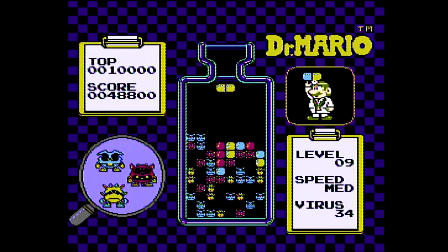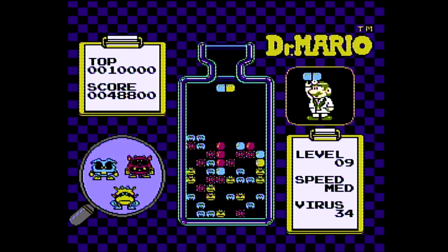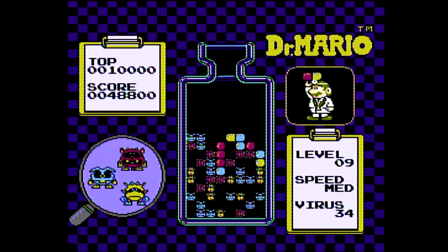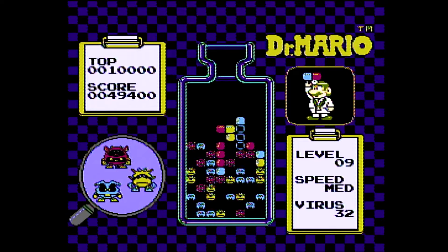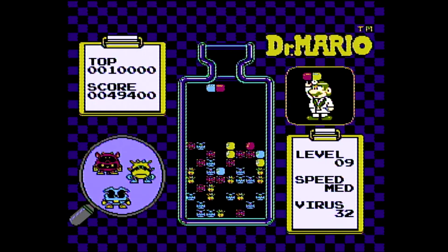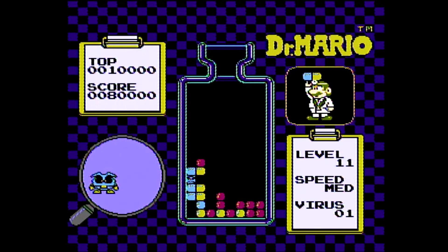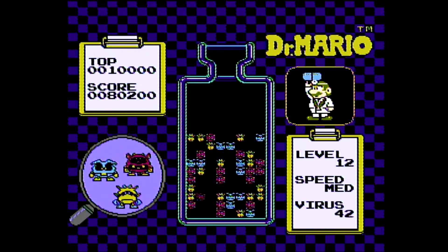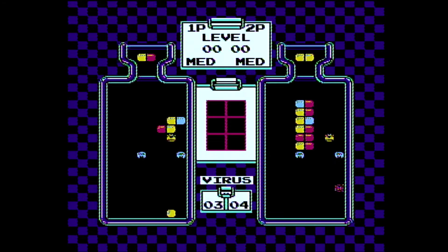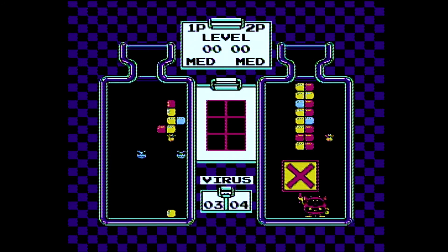Viruses come in three colors: red, blue, and yellow. Vitamins have two sections using a combination of these three colors. When four or more of the same color make a horizontal or vertical row, they disappear, taking out any connected viruses with them. According to the manual, the speed of the vitamin drops increases slightly after every 10 vitamins per level. Clear out all the viruses and you move on to the next level. Overflow your bottle and your game is over.